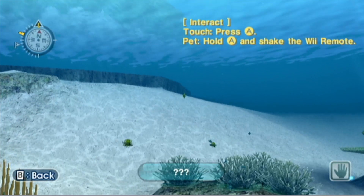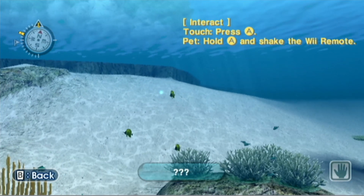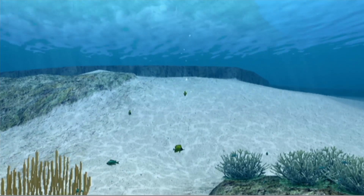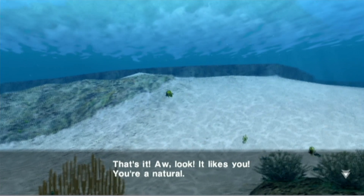Okay, touch — press A, pet, hold and shake. Hey, little fishy, fishy, fishy. Look at it. Aw, look, it likes you. You're a natural. In addition to interacting directly with animals, you can also use food to get their attention. Wait, can I touch a shark? Oh God. Hey, sharky, sharky, sharky. Ow!